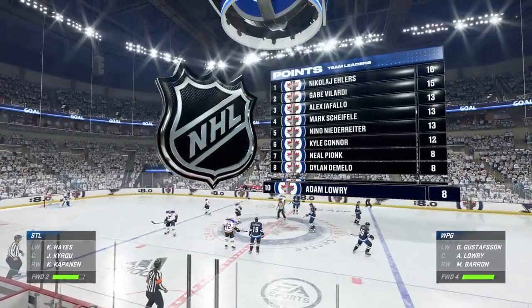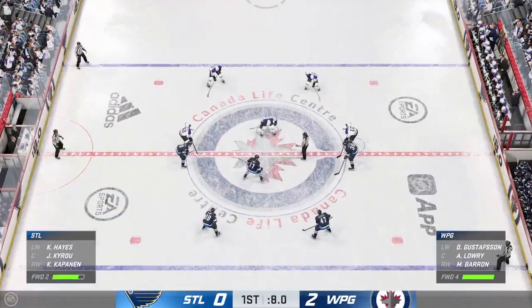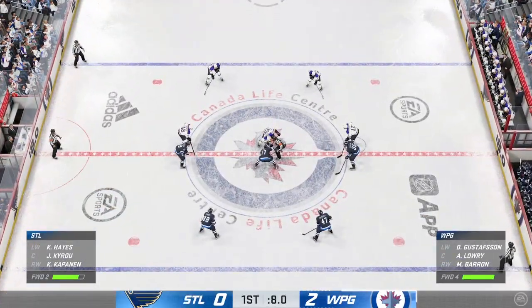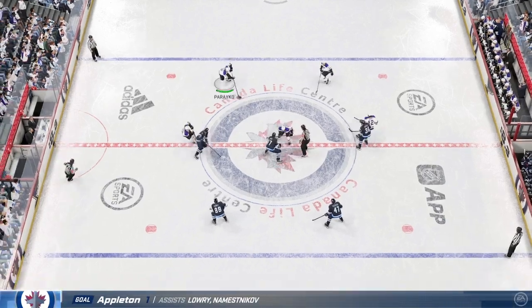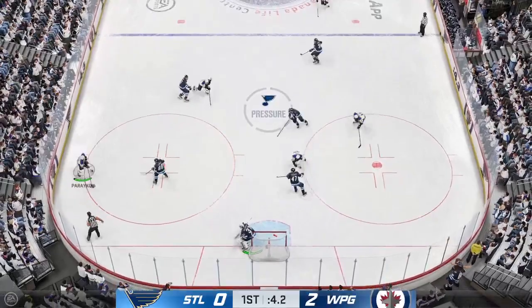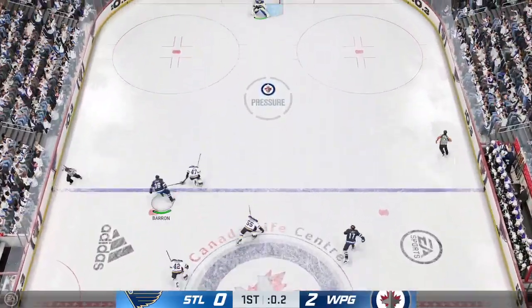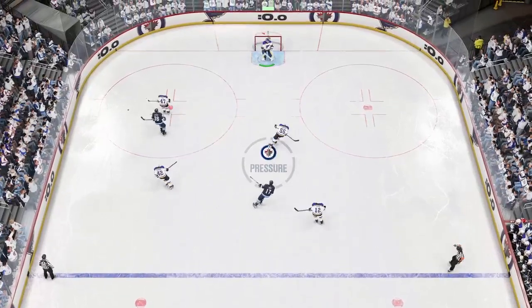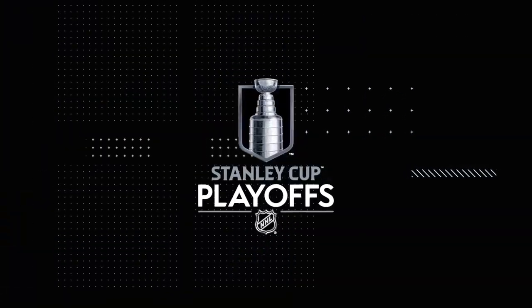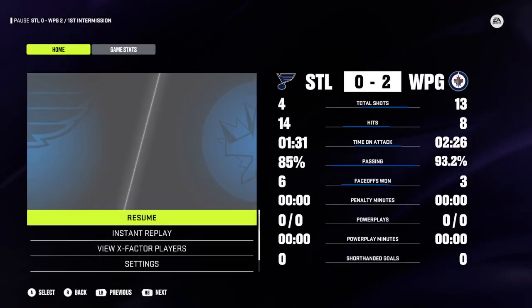The Jets are now up by two and they have really looked like the dominant team. I expected them to be here in this opening frame. They dictated pace right from puck drop, held possession, and it's the reason why they have a majority of shots on goal — and they've been rewarded for their efforts, James. That brings us to the end of period number one. Still lots more action to go. Both teams will recharge and be back with more on-ice action in the second in no time.